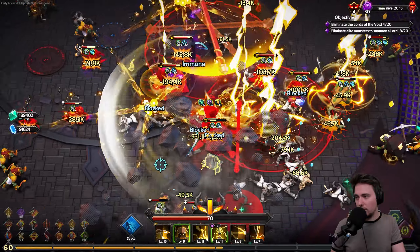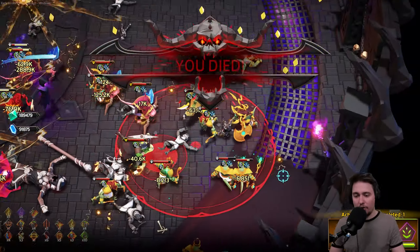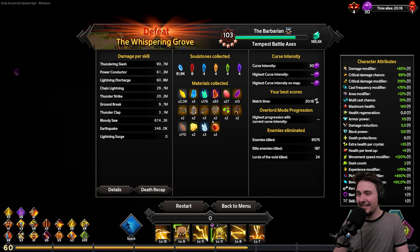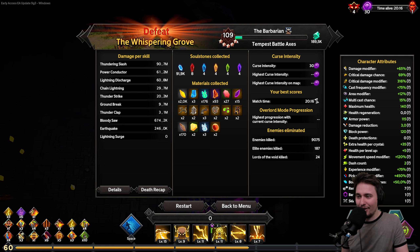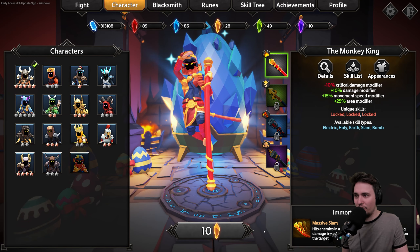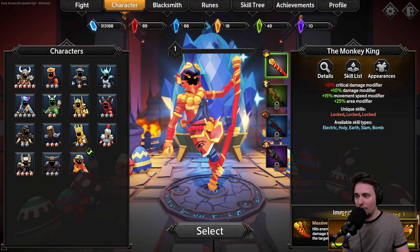Eliminate a total of 300,000 enemies — that's an achievement. It's still slashing even though I'm dead. We made a few levels. Let's go back to the menu and check out what we unlocked. We got the new character — Monkey King — but we don't have enough yellow resources. We got the Monkey King, so that's the new character.